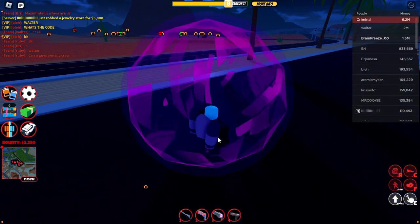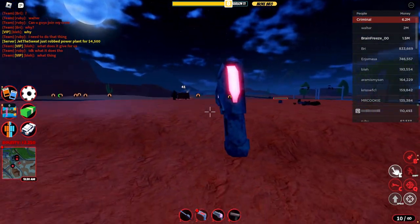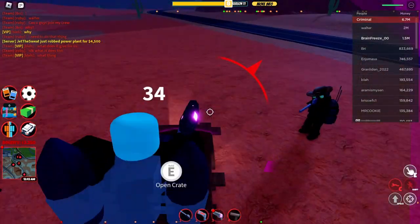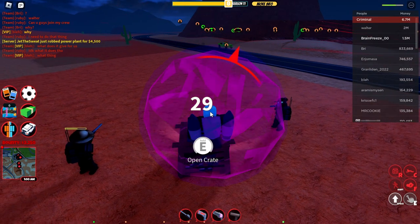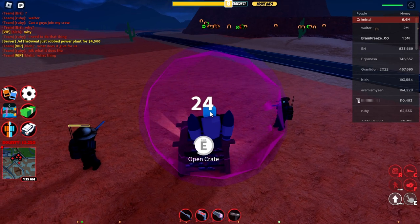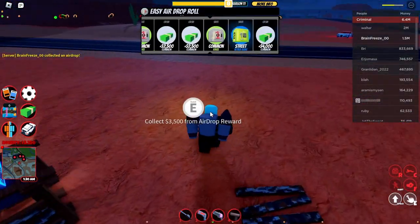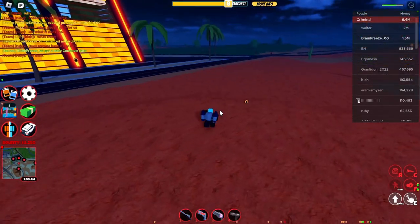I've got my jetpack fueled up. I'm in my shield launcher and protected temporarily - I need these other criminals to defend me a little. Yes, I got it! That one seemed easier, and you get quite a bit of money from these now - I got 3500 from two packets of money.